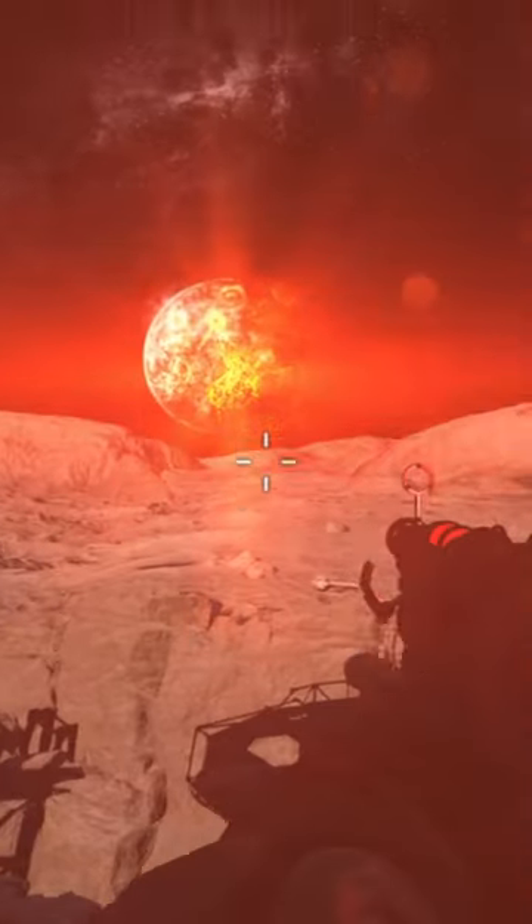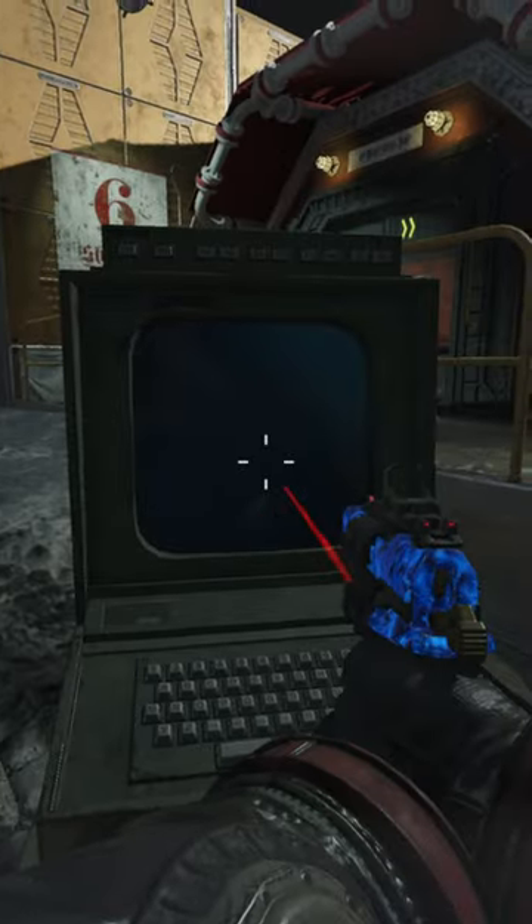Here's how to complete Richtofen's Grand Scheme in the Black Ops 1 and 3 Zombies Moon map. First, turn on the power. Next, place the Samantha Stones in the computers next to the receiving bay.